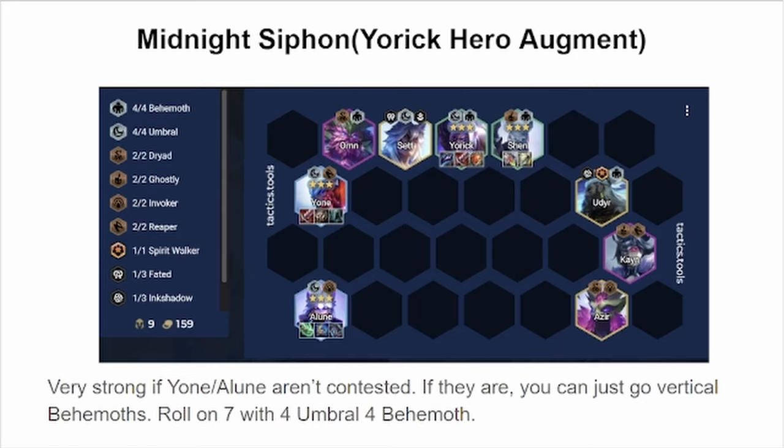Yone isn't reliant on Reaper, despite what people think. His actual cast doesn't do a lot, so it doesn't really matter if it crits. Yorick 3 isn't a high priority in that you don't need to sit at 6 to roll for it. It's better to go 7, and you can have 4 Rumble and 4 Behemoth. You have a better chance of rolling for Yone and Elune, which are very good carries apart from your Yorick.